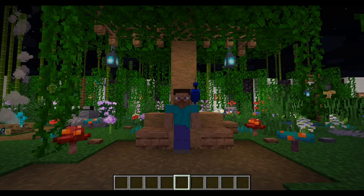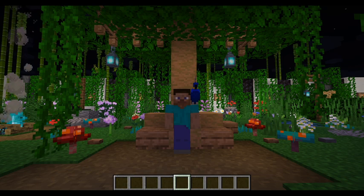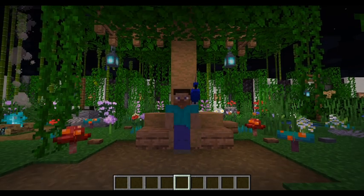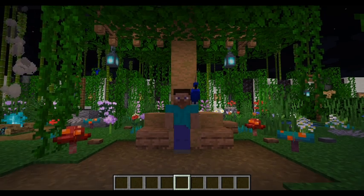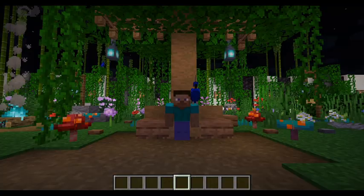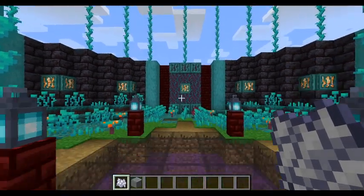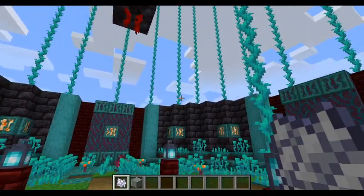So I was messing around in the new 1.16 snapshots and I found something really interesting for Survival Minecraft — something I know personally I will be using a lot. My idea is to use weeping vines and twisting vines as scaffolding, and we can farm them pretty easily.